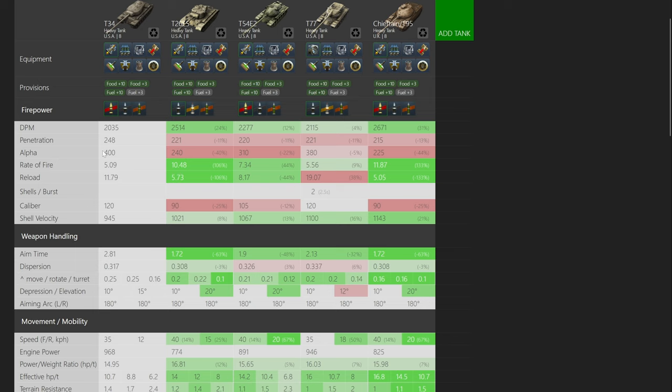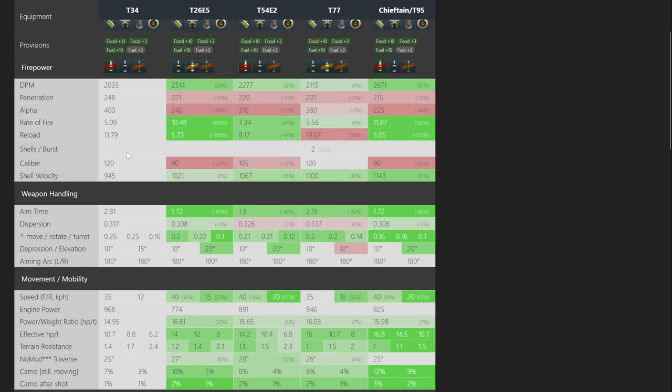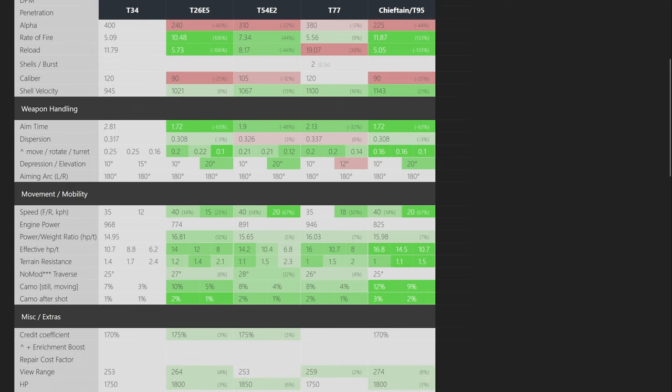It does have good penetration and high alpha damage at 400, so those are two upsides. However, we immediately go into a load of downsides — the weapon handling and aim time are awful. For example, it is almost a second worse than the T26E5 and also a second worse than the T4E2.